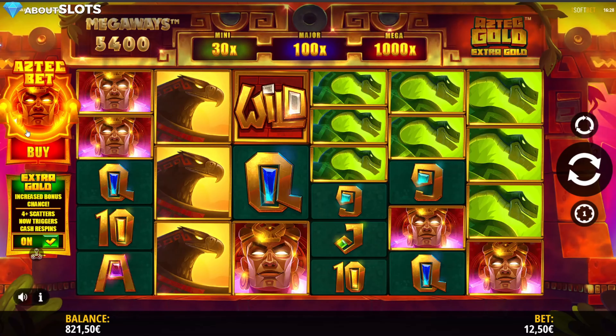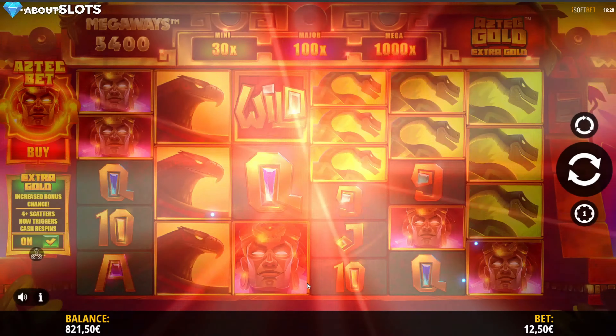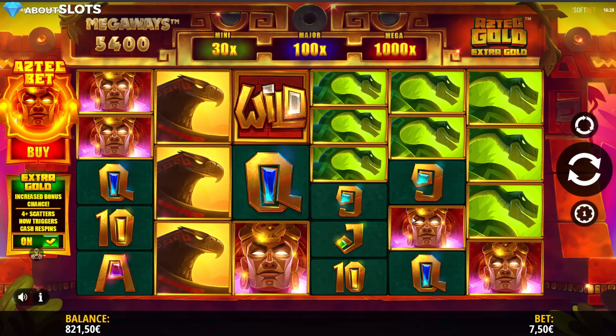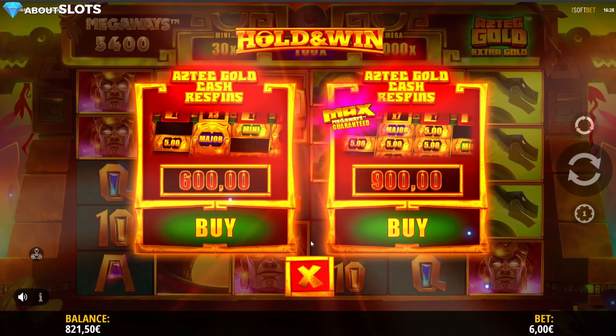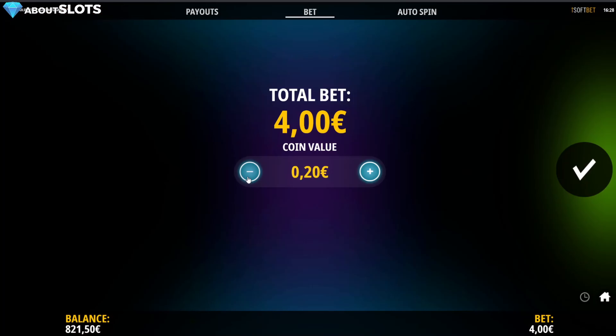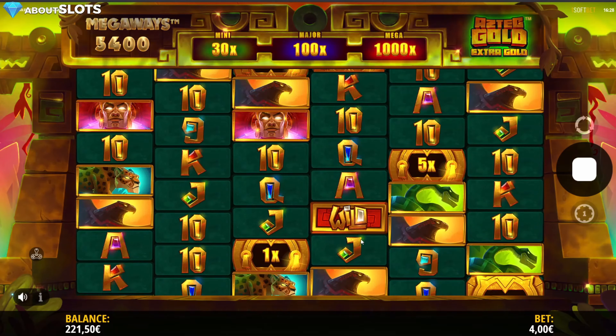I would like to extend the session. So here you see something different — you can buy the normal bonus for 100x the bet, which is pretty standard. But you can buy with max Megaways guaranteed on the cash respins. That is something new, something we haven't seen before. My bet size is not quite right, so we adjust and press — 4 euro should be good enough. 600. Let's go — Max Megaways guaranteed.